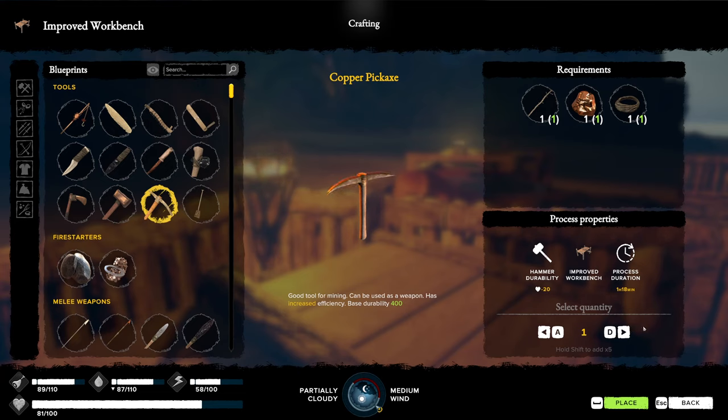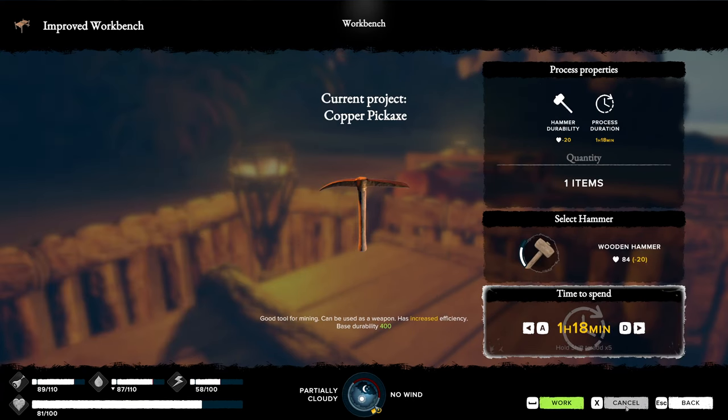Below the process properties is the select quantity option, letting you choose how many to craft. If you want to add items in stacks of five, hold the Shift key — very helpful for ammunition or cooking food. Lastly, we hit the place key; it will confirm process properties, show the selected hammer, and display the time it will take. From here you can hit Escape to cancel or click Work, or hit Space.